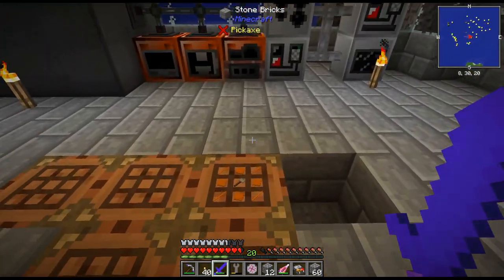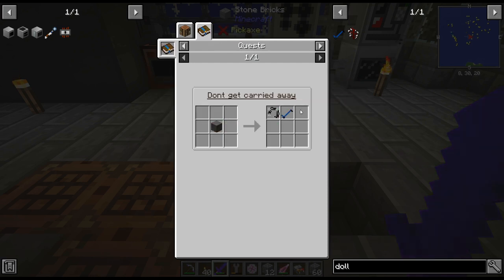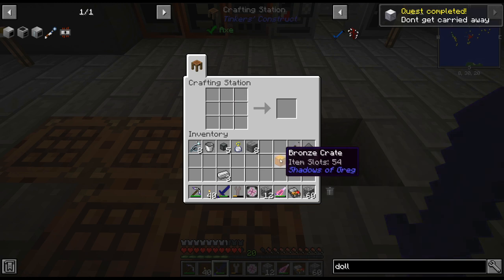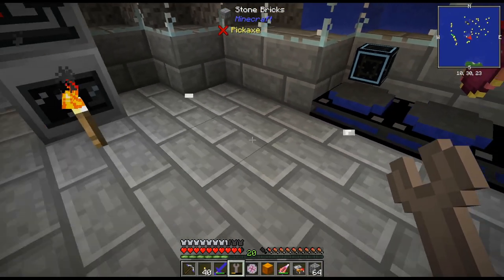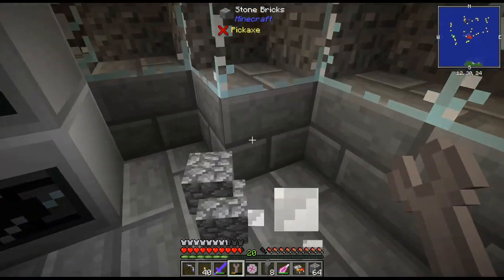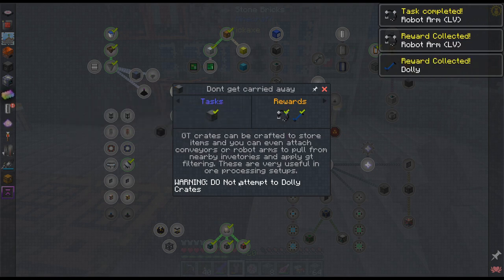I noticed there is a Dolly — an Ender Utilities one — and I was like, oh, you can pick up blocks that have an inventory! That is going to be awesome. It's not very difficult to make at all. And then I noticed there is actually a quest for it, and this quest also gives a robot arm as a reward. So we are going to go ahead and craft that up. It is super easy — just some bronze. It does say do not attempt to Dolly a crate, so I'm assuming that will be a crash.